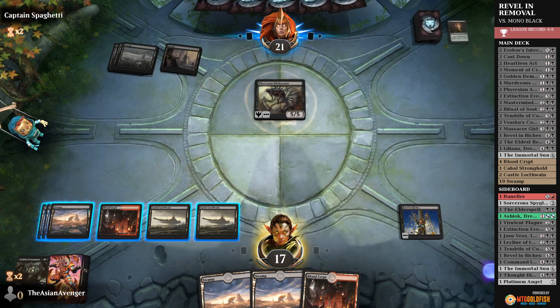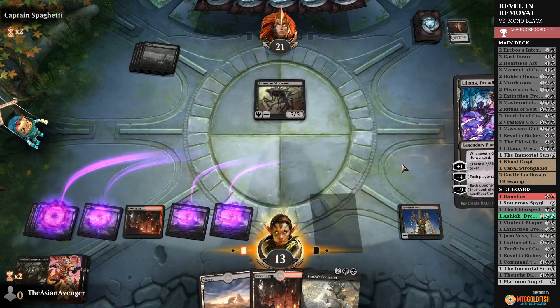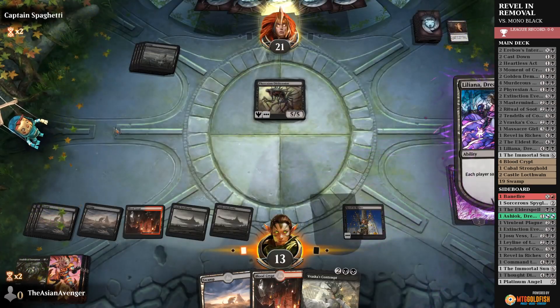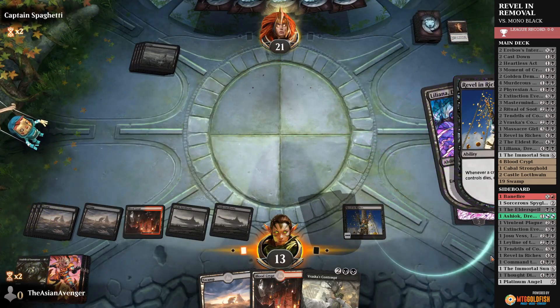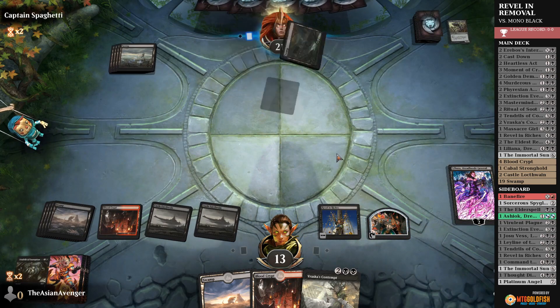Obliterator. So we need to draw another card. Let's go ahead and play Lily. Lily will minus — get rid of Obliterator. That'll net us a Treasure token. Pass to the opponent. We've got Liliana, who can potentially make more tokens for us too.